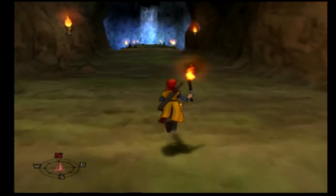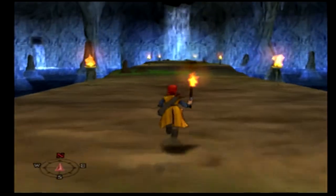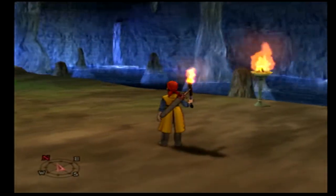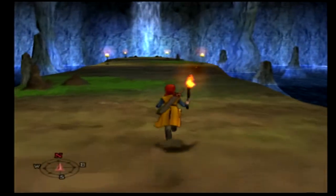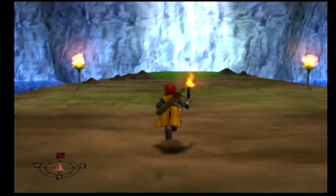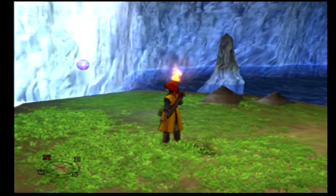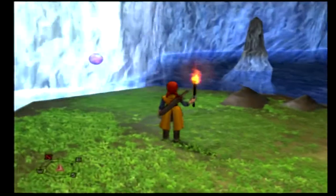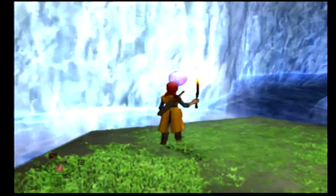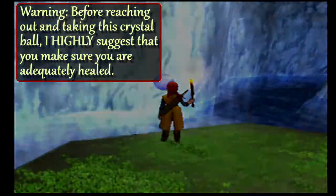This is the final floor - this is where we will see if we can find this crystal ball. This room is really pretty, actually - a really nice blue color all around. That is a floating crystal ball. I don't know why it's just floating there, but I think this is what we're looking for. 'That crystal ball is suspended in the air. Reach out and take it.' Yeah, give me that.